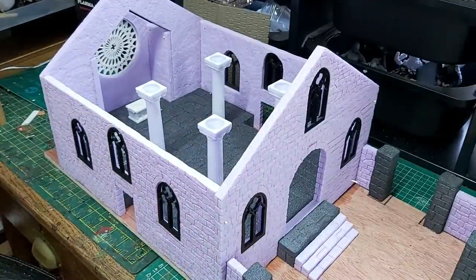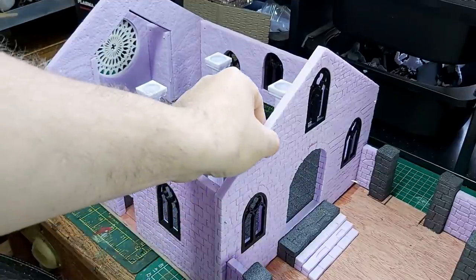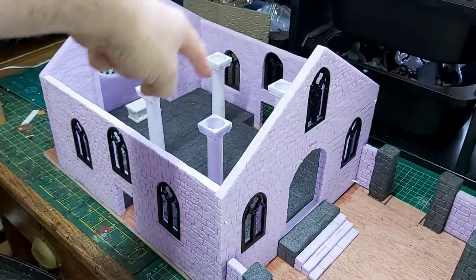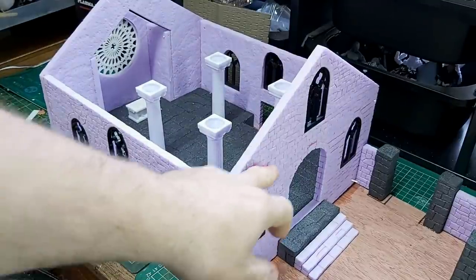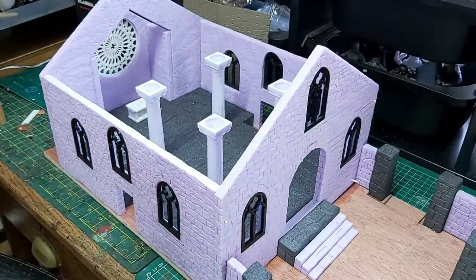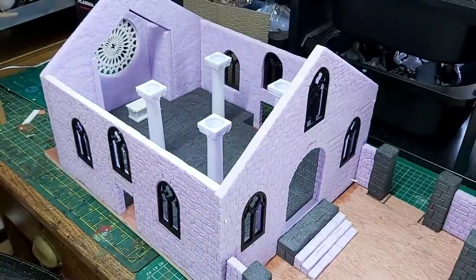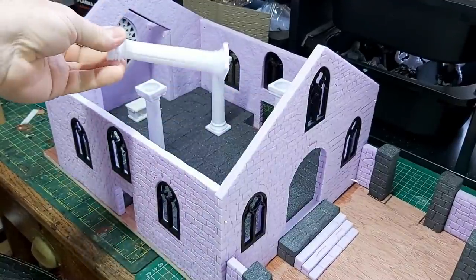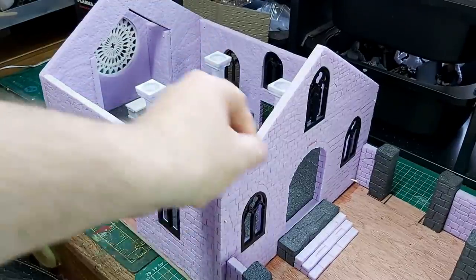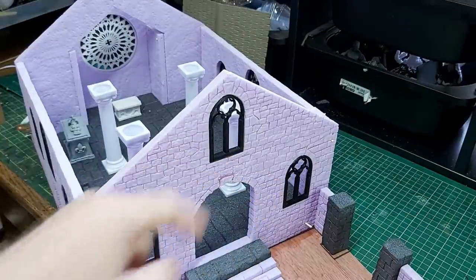I'm not going to spend a lot of time in this video talking about materials. It is mostly made from XPS polystyrene - high density polystyrene, 10 millimeter stuff - and the floor of the Abbey is 25 millimeters. It's got scribed-in stonework. I'm going to be using cake decoration columns to help support the roof and the tower, and I've 3D printed windows, scaled them up to the size I wanted, and stuck them into the model.